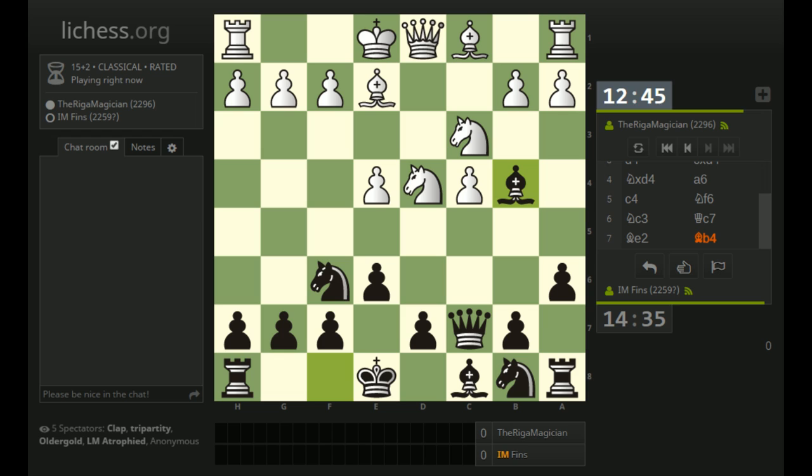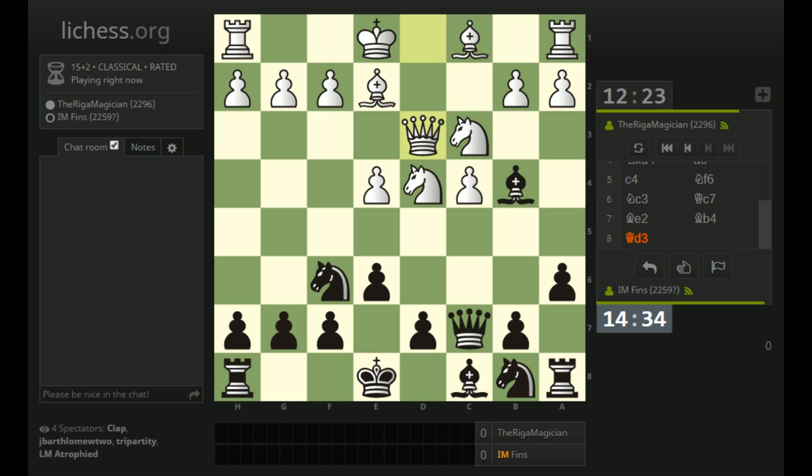My opponent has not yet moved. I would suspect they will make a queen move, maybe something like pawn f3 to support the e4 pawn. But I would anticipate queen d3 if I had to pinpoint a single move. Shout out to jbartholomew2 and atrophied in the chat - they're spectators. Alright, so queen d3, as suspected.